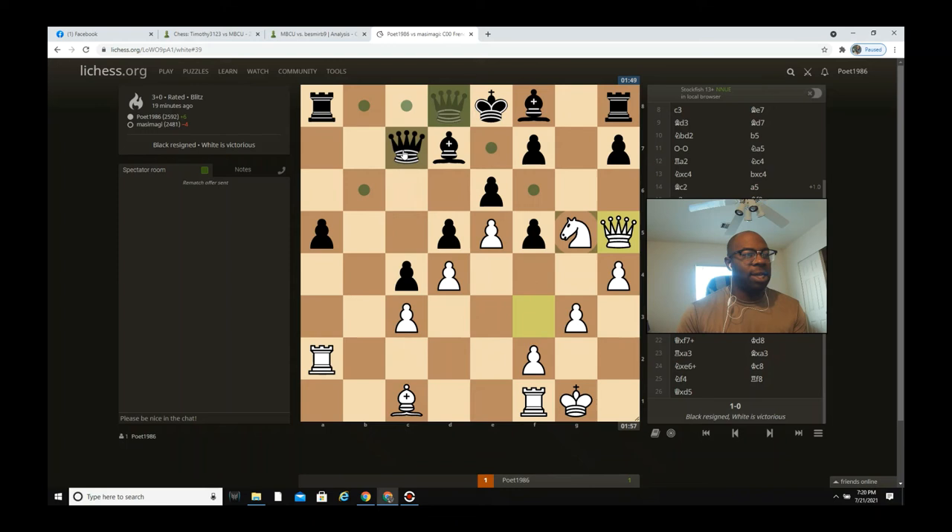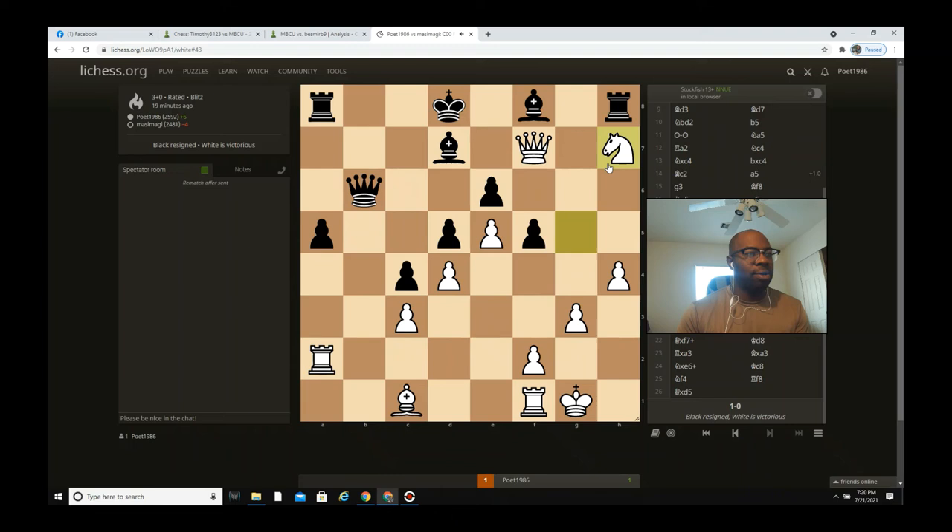Another line: if he goes queen b6, he still runs into the threat of queen captures f7. If king d8, I have knight captures h7 threatening bishop g5 and then knight f6 with checkmate threats as well. I also have moves like rook b2 to control the b-file. And I'm threatening queen f6 check where I could potentially win a rook. It's just a lot of threats.